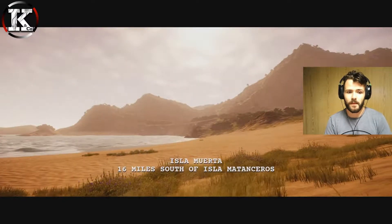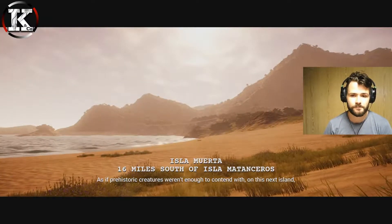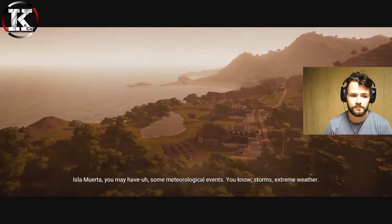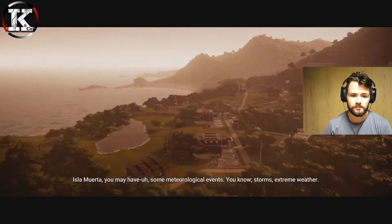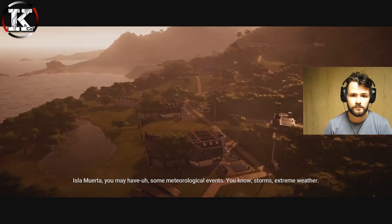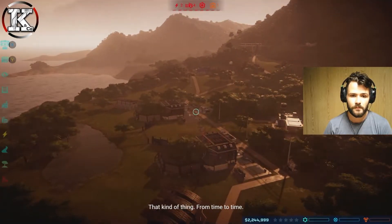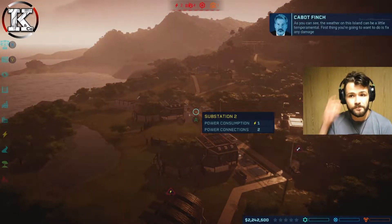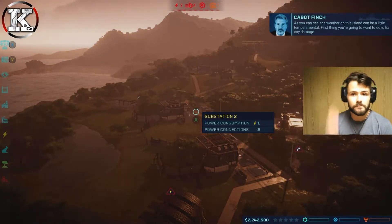As if prehistoric creatures weren't enough to contend with, on this next island Isla Muerta you may have some meteorological events - storms, extreme weather, that kind of thing from time to time. Each one is going to increase the difficulty as we go on. As you can see, the weather on this island can be a little temperamental.